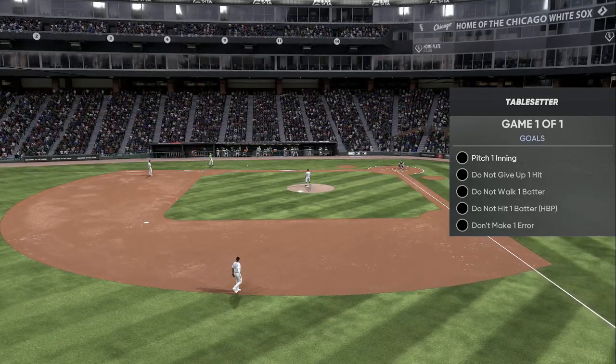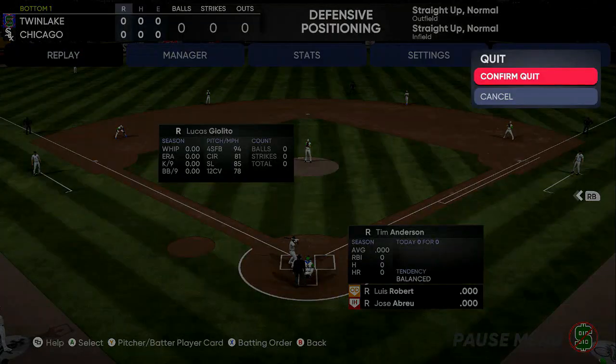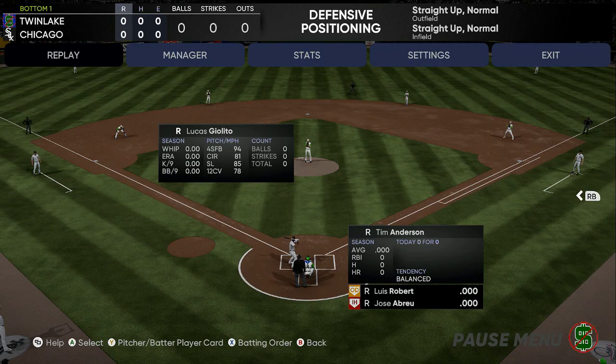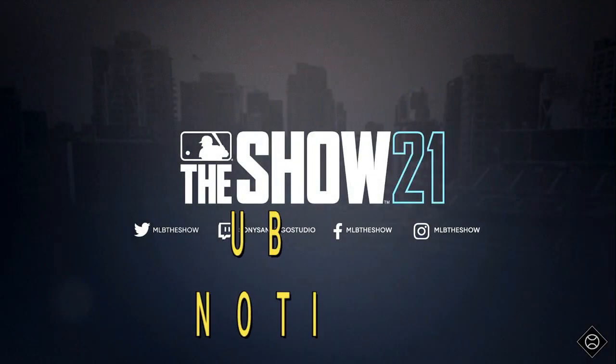As soon as they get to the screen you're seeing right now, push start, exit out. You don't even have to let the batter get up to bat — just exit out, confirm quit, and then rinse and repeat. Do that four to five times until the mini boss is unlocked.